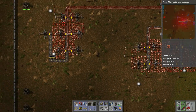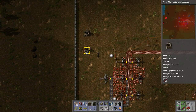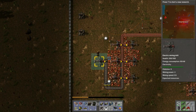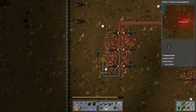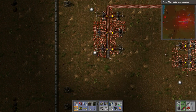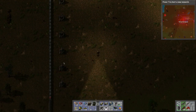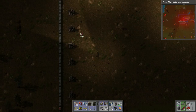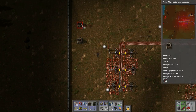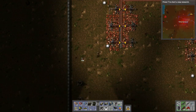Turret ammo at 92, 92, 99 — we're still good with ammo. Maybe what we need to do is add piercing rounds to all of these here, just to make sure everything is solid on the front lines.